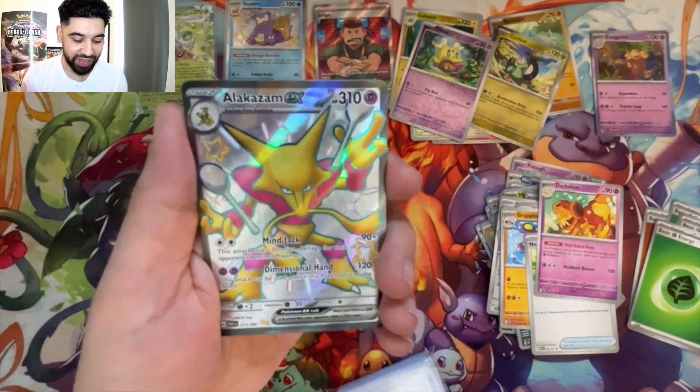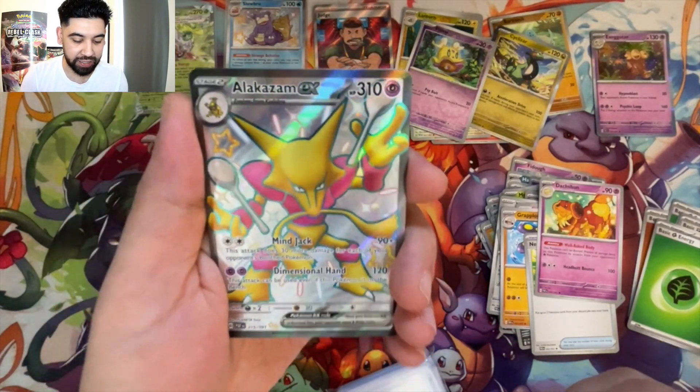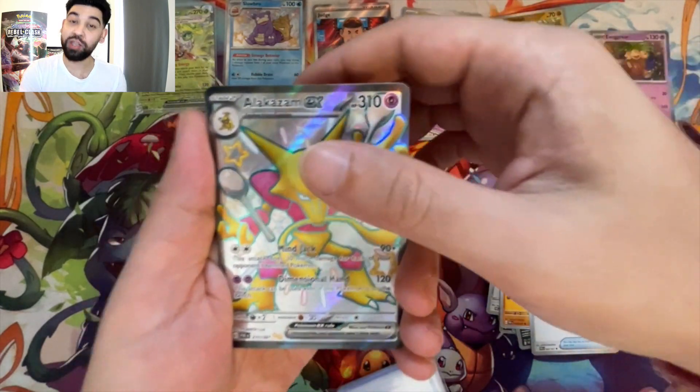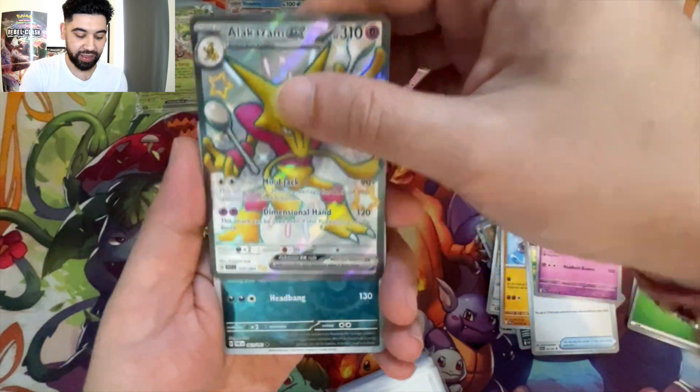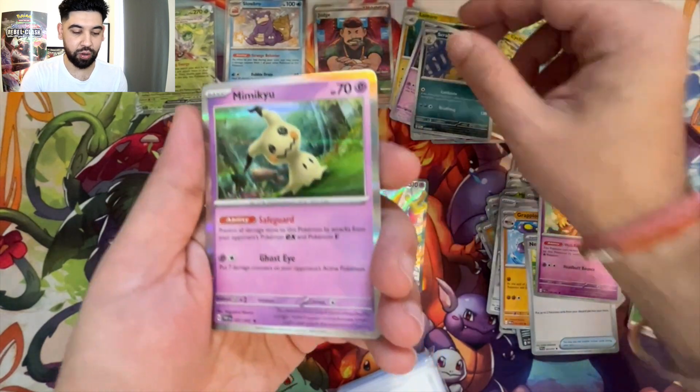Grapploct, Limonana's Backpack, Dash Bun — and we pulled it! Alakazam EX full art shiny! Look how shiny it is — I'm mesmerized! Oh my god, we pulled it! Thank you, guys!